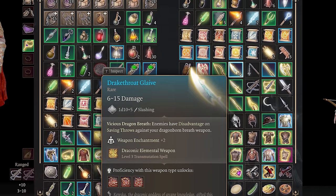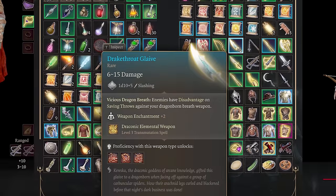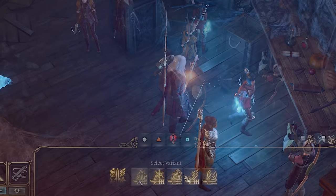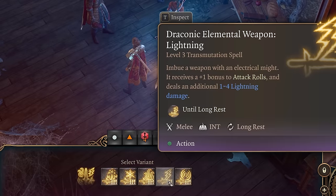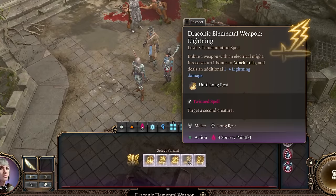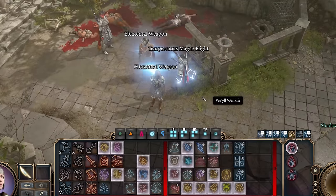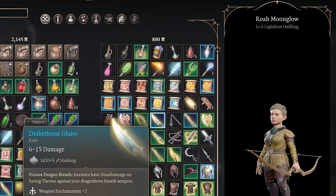Next up is the Drake Throat Glaive. Like the Big Boy's Chew Toy, it's another weapon that provides a buff and then can be swapped for a better weapon. This buff is called Draconic Elemental Weapon and lasts until Long Rest. It enchants a weapon to deal an additional 1d4 elemental damage of your choice, and the weapon you cast this on is also imbued with a +1 bonus to attack and damage rolls. Top it all off with the fact that Draconic Elemental Weapon can be twin-casted on two different weapons — an absolute must, in my opinion.